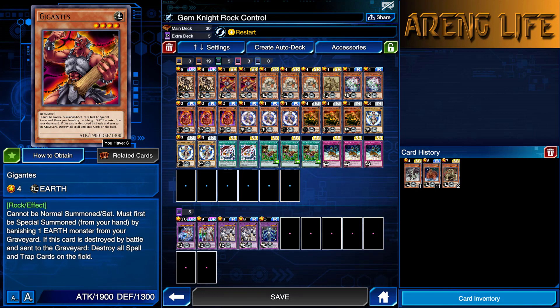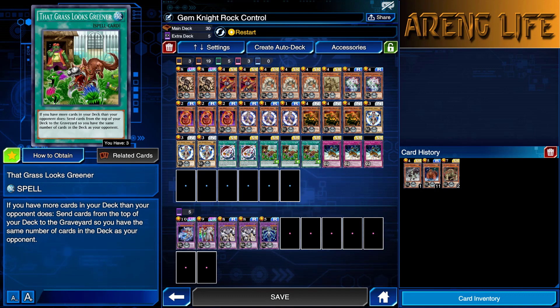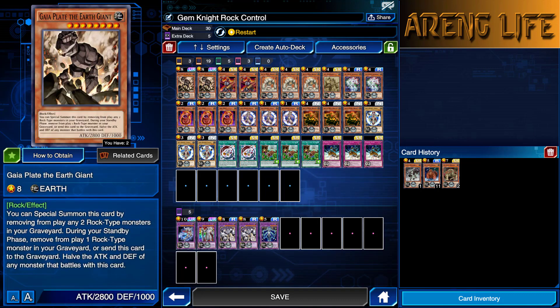We are running a 30-card deck, because you gotta go with those Grass is Greener Rock memes — it is so good. We got two copies of Gaiaplate the Earth Giant, who's a really amazing boss monster in this deck. The fact that you can banish a lot of these guys is really, really good. You banish rocks, and we do have one card in the deck that benefits from all our banished rocks, so keep an eye out for that.